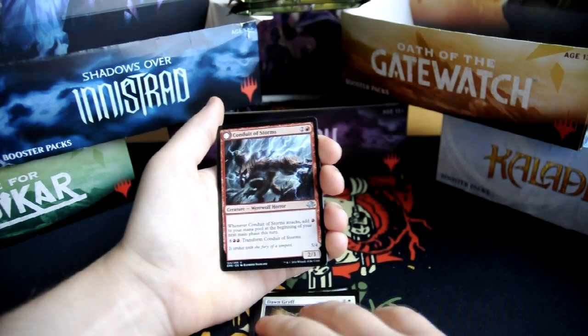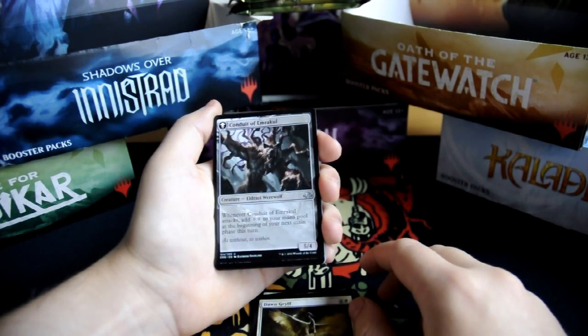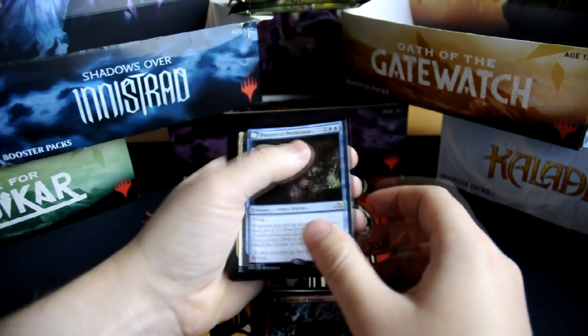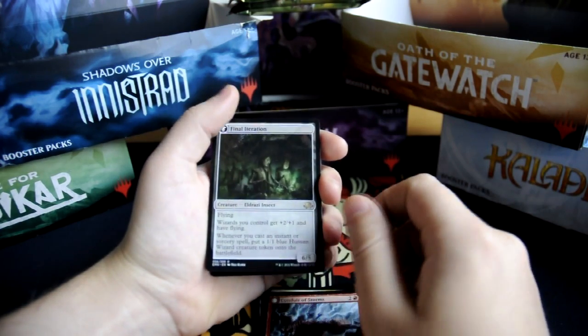Our flip card is Conduit of Storms, which flips into Conduit of Emrakul. And I saw a flip card after that — it is Docent of Perfection, an Insect Horror, which flips into Final Iteration, an Eldrazi Insect.